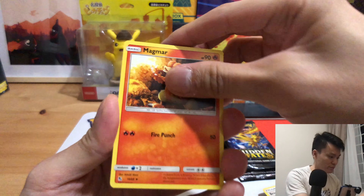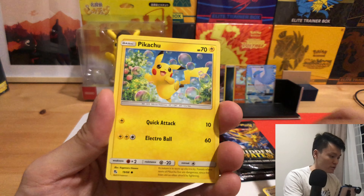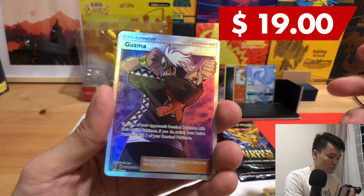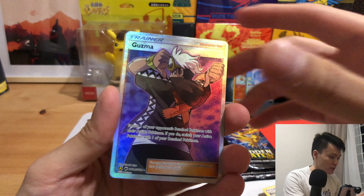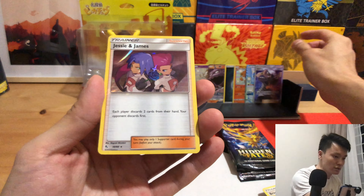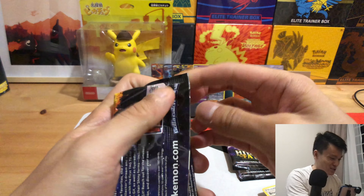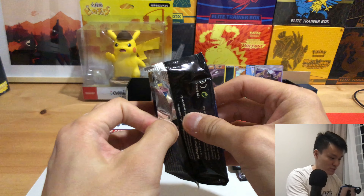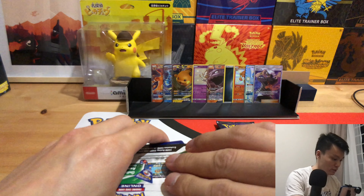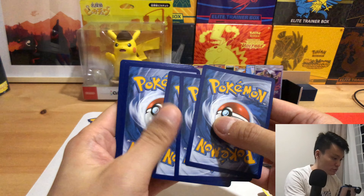Meta Pod, Magmar, Celadon City Gym, Lapras, Magikarp, Pikachu, Voltorb, Koffing, and full art Guzma. And just a normal Jessie and James. Not too sure about the Guzma, but oh well. 2, 3, 4.